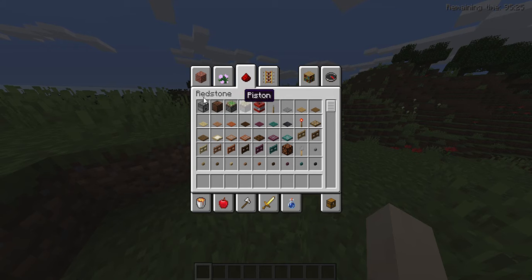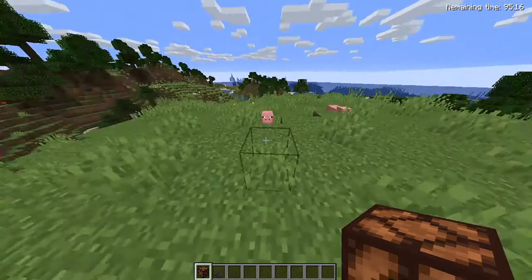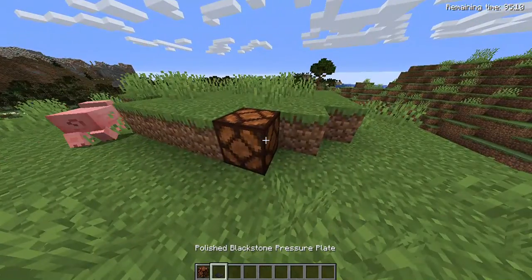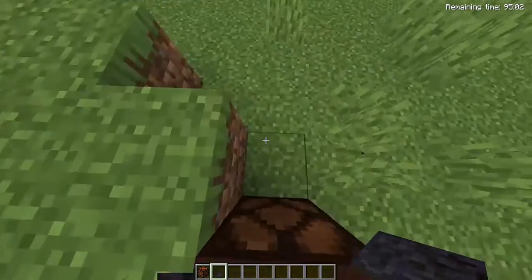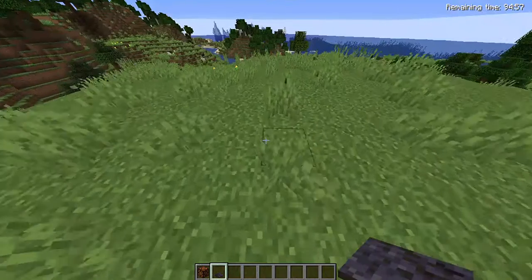Look. I'm going to get a lamp and a polished blackstone pressure plate — it's a new block that's been added. We go to the place where it has been placed. So look, we have a lamp. It will not light up unless it is activated. I'm going to activate it. Look, it's activated. Basically, redstone is electrics.